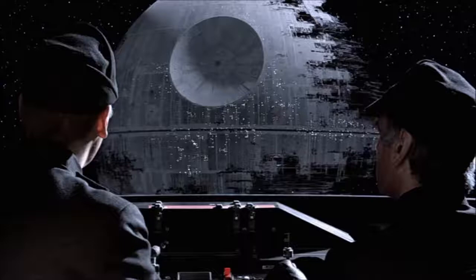The second Death Star was so massive it generated its own gravity. Once they lost any control of the ship, they were entirely at the mercy of that gravity.